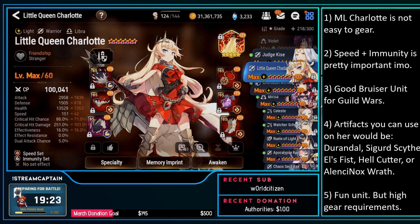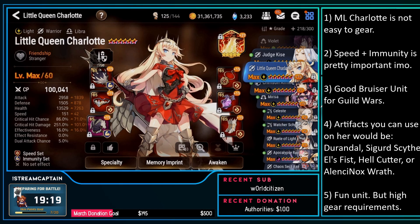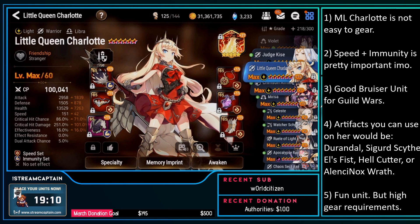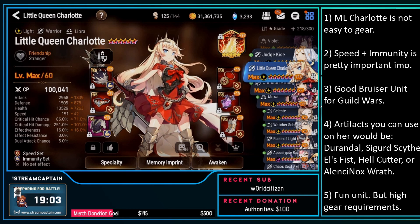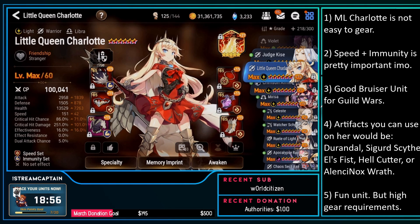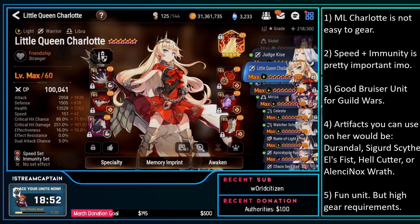What's up guys, so as you probably expected, ML Charlotte review, and going to be using her in guild wars this time. These are my stats testing this build out — running speed immunity with artifact Durandles, 2.9k attack, a little bit lower than what I would like, 1.5k defense, 13.5k HP, 151 speed, 86 crit, 251 crit damage. The reason I have higher defense than health is that none of her skills scale off HP.